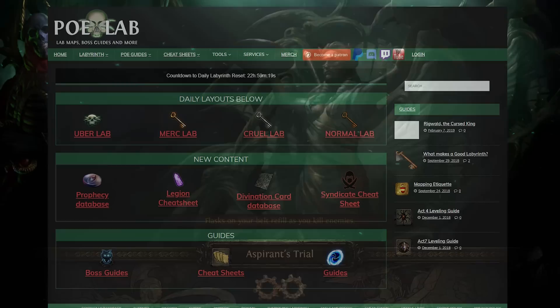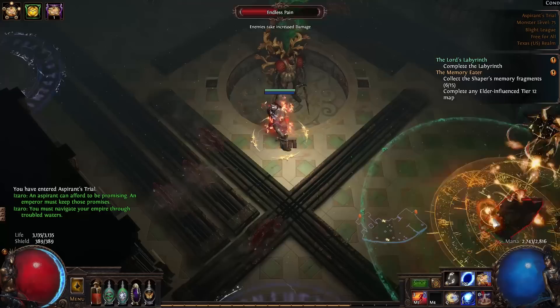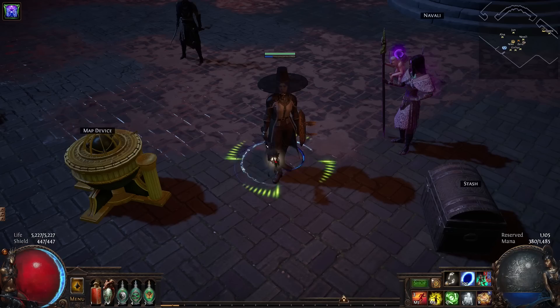The last tip I have for all you would-be lab runners is to use an awesome website called poelab.com. Not only is it full of useful information for pretty much all aspects of the game, but they run lab every day, giving us a nice preview of the layout. If you enjoy this kind of content and want to try something a little different, consider rolling a lab farmer and giving it a shot — especially at the start of a new league.